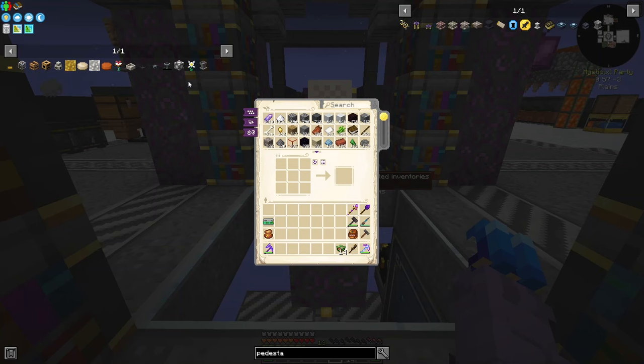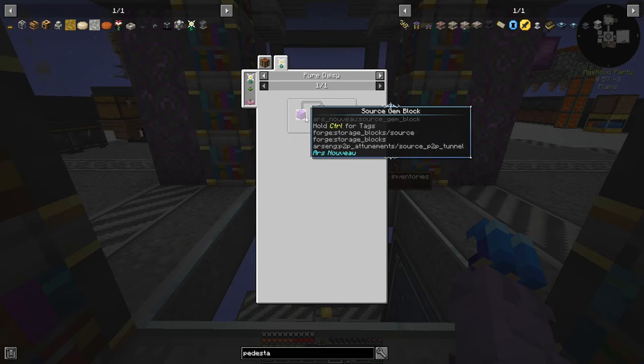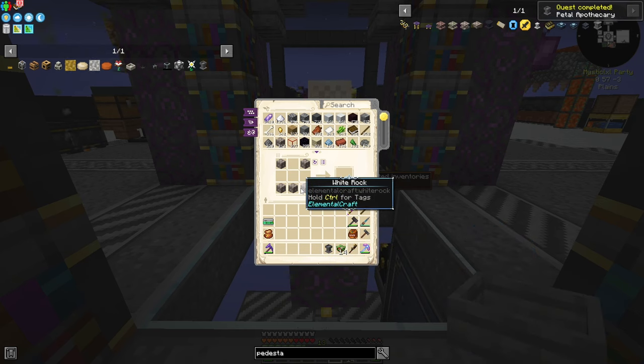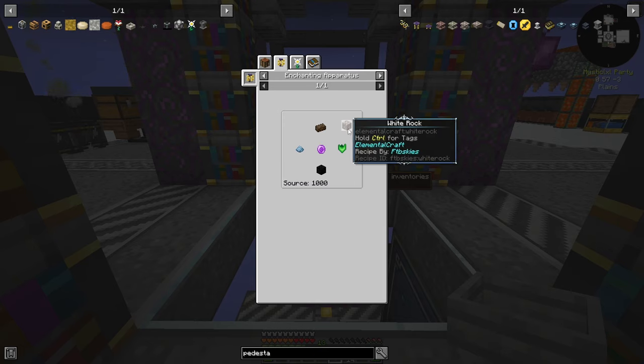Before we can get into pedestals, we need to do a bit of elemental craft. I've pinned all the recipes up here, and we need to make source gems surrounding a pure daisy. We have to hop over to Botania real quick. We can use the living rocks we got from the villagers a few episodes back. The white rock is normally made with a painful recipe — enriched peat, earth essence, soul powder, and blocks of coal with source gems.